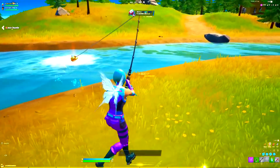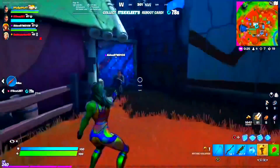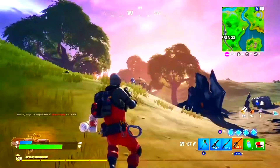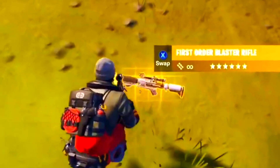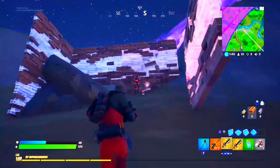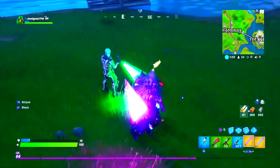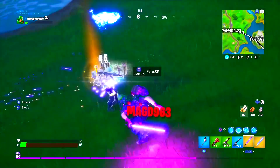On Fortnite Chapter 2 Season 1, we got the introduction of the Mythic Goldfish, which would one-hit any player you hit them with. After that, we got the First Order Blaster Rifle, obtainable exclusively from AI enemies, which was pretty OP. On the same update, lightsabers were added to the game — not only would they deflect all incoming bullets, but they could also eliminate players, which was pretty awesome.